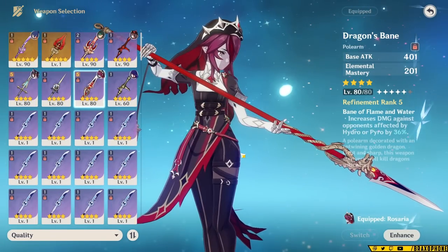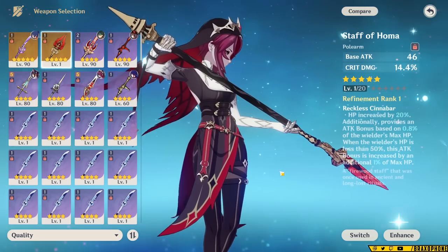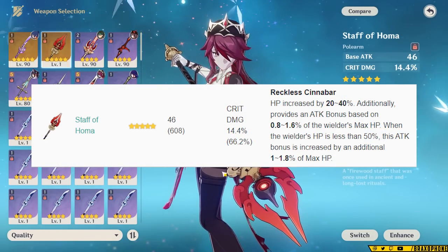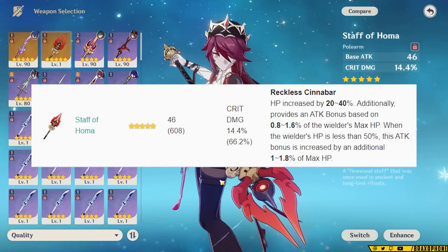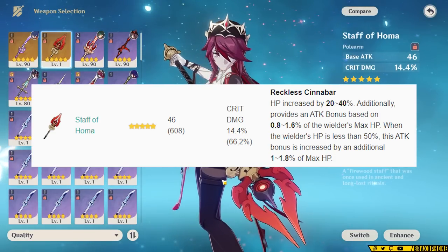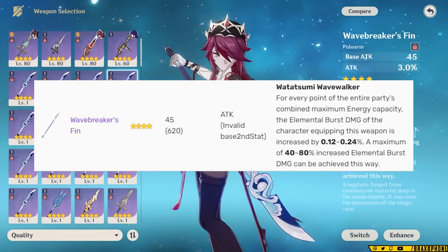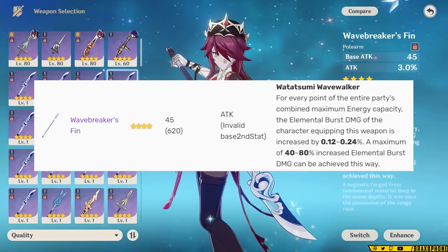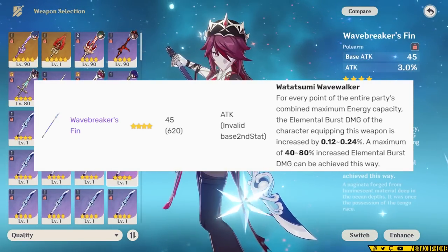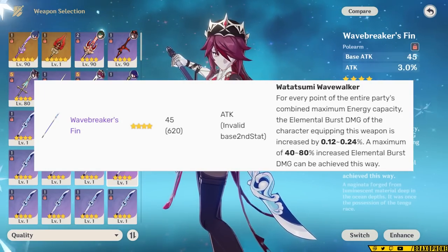Rosaria's weapons are pretty straightforward. Since you end up building her like a DPS, but there are also some support weapons that get a lot of value on her as well. Rosaria's best-in-slot damage weapon is going to be Staff of Homa, just because it's broken like on everyone else. It gives you an attack bonus based off your max HP, has 5-star base attack with a Crit Damage main stat, and when you're below half health the attack doubles. Very closely behind that is Wavebreaker's Fin — it's really good even at R1, but at R5 it can be pretty competitive with Homa. So much of Rosaria's damage comes from her burst, and Wavebreaker has a high burst damage bonus based on the total energy requirements for the team, so the higher the burst costs the stronger it gets.